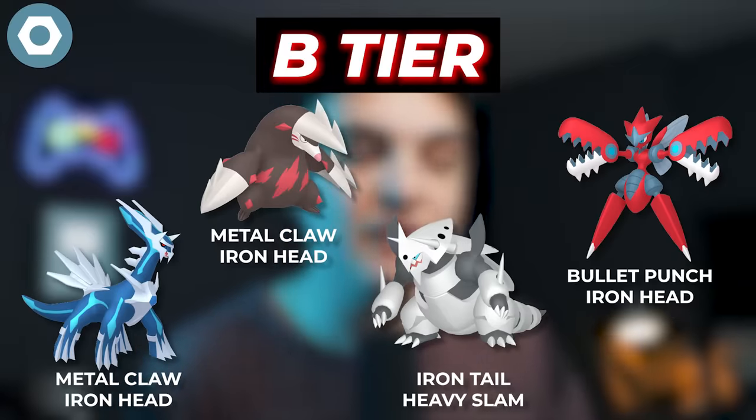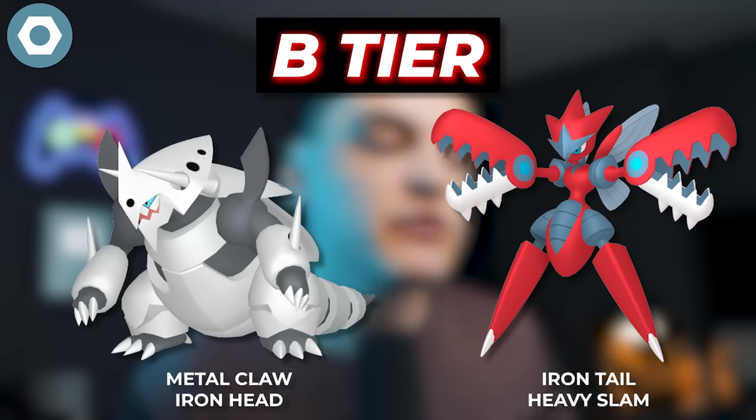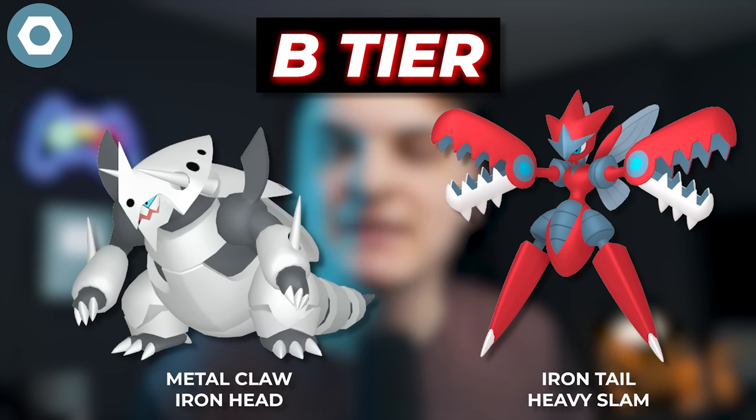In the B tier, we're going to have Dialga, Excadrill, Mega Aggron, and Mega Scizor. The only updated Pokemon we have from last year to this year is Mega Aggron and Scizor now available, but unfortunately their Megas are just not that strong as Steel type raid attackers. They do decent damage and are the best that you can really get for a Mega, but not the strongest.